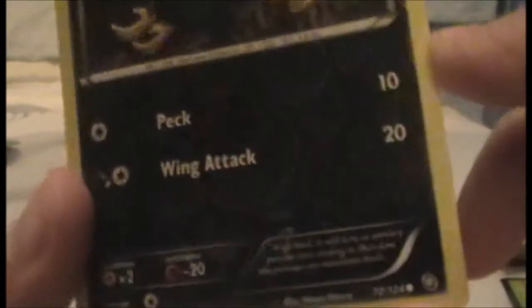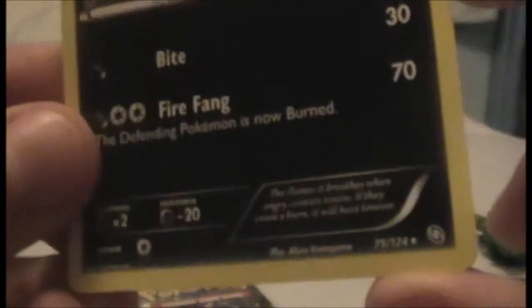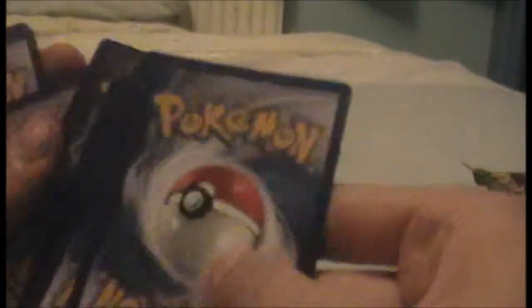We have a Murkrow — reverse holo. I like the reverse holo for Dark. One thing with Dragons Exalted is it's understated, I feel — the shininess. It's not in your face. And the rare is a Houndoom. That's cool — it's not a shiny holo, but that's A-Rare. I'm actually gonna have to look into whether Ninetales is a good card to get from this set or not. Ninetales has always been a fairly rare-ish card, I believe.